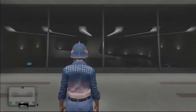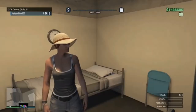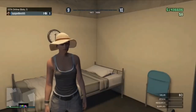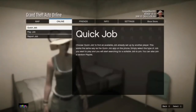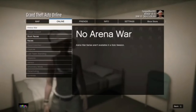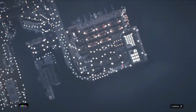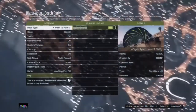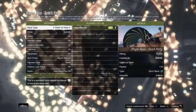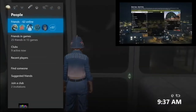You want your friend to start a solo session — not an invite-only session, not a crew session, a solo session. That's the last option when you want to launch an online session. Once your friend is in a solo session, he needs to go to jobs and start a stunt race, then wait on that screen. You need to go to the elevator door and join your friend.